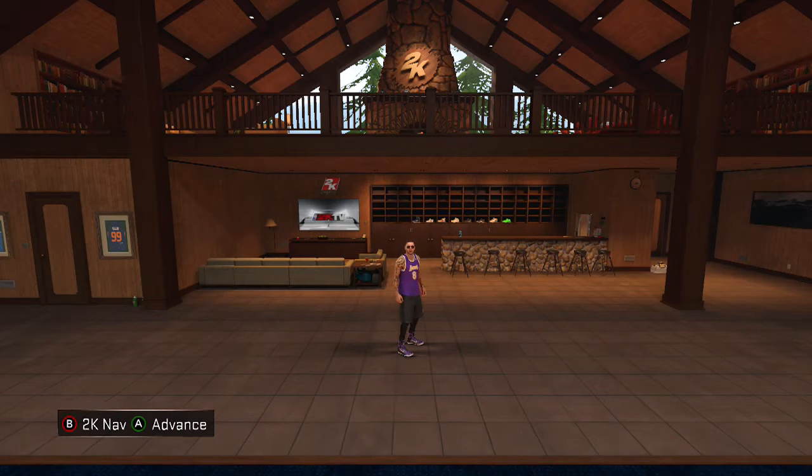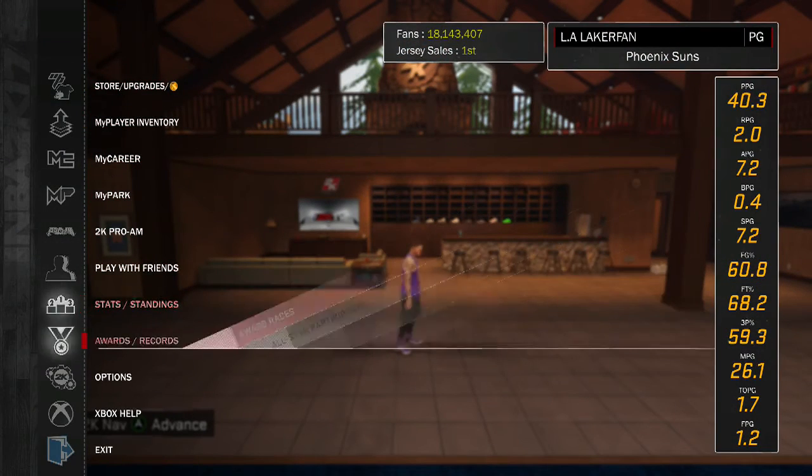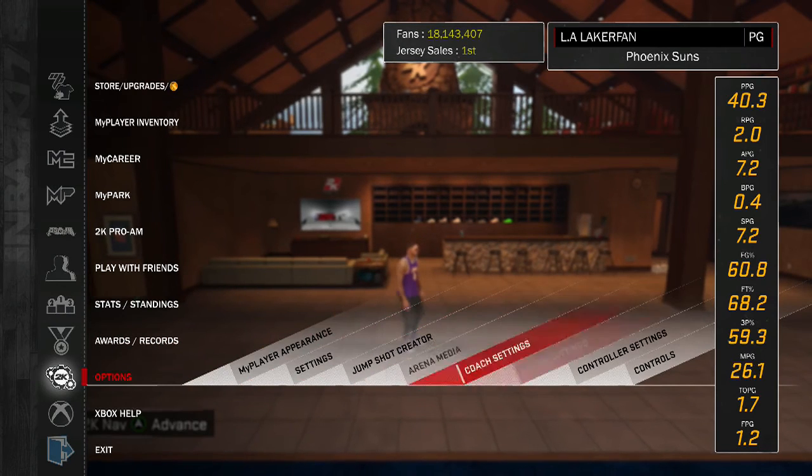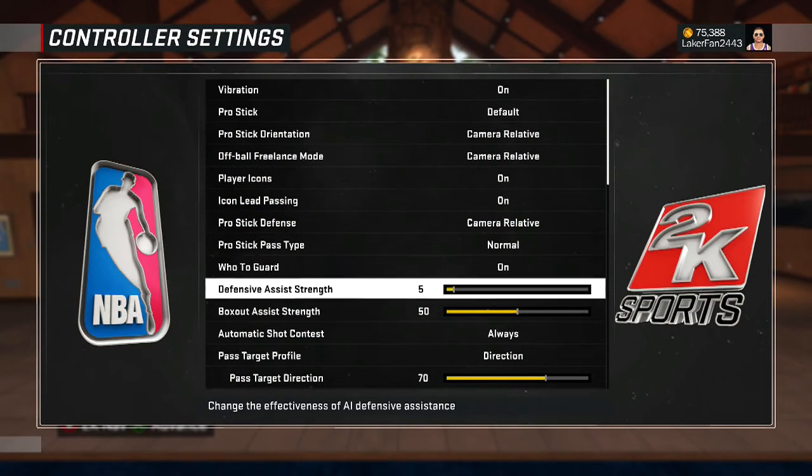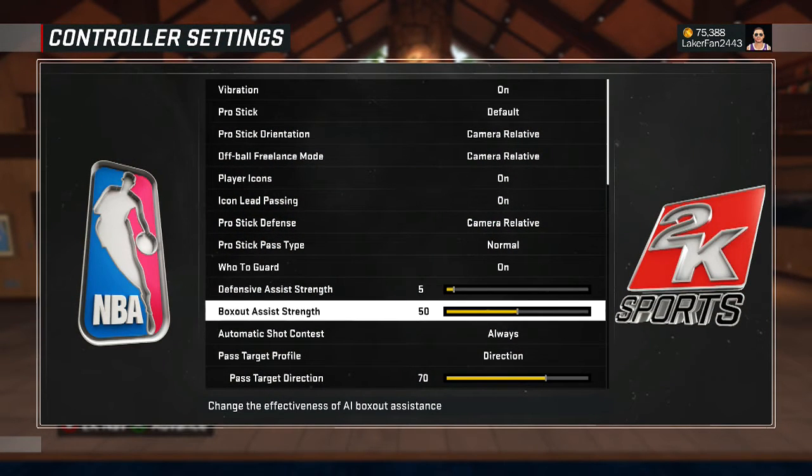What's up y'all, it's Lickerfan here. In this video I'm gonna show you how to fix your rebounding if you're struggling. Go to Options and go all the way over to Controller Settings. Right here you'll see Box Out Assist Strength — mine's at 50 because I'm a guard and I need some help.